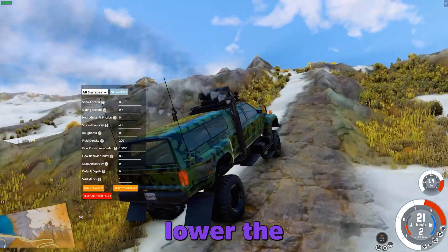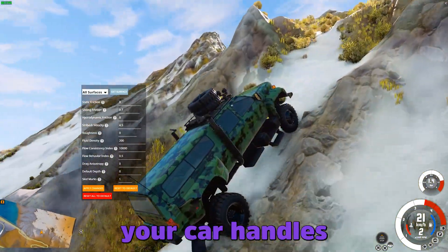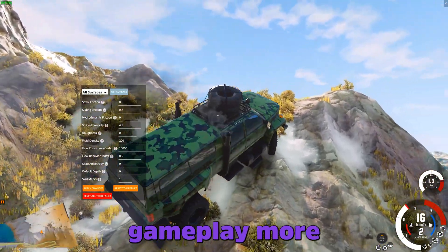Some cool ideas: lower the grip to simulate ice, raise it to create grippy racetracks, or just go crazy and see how your car handles in weird conditions. It's perfect for testing, tuning, or just making gameplay more interesting.